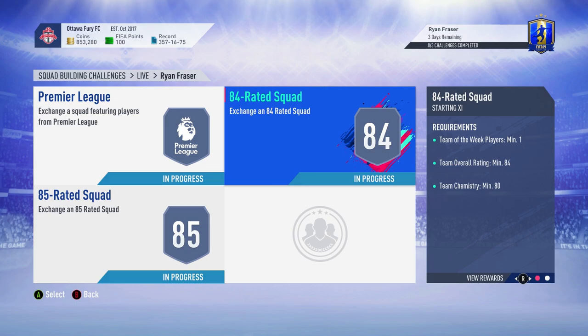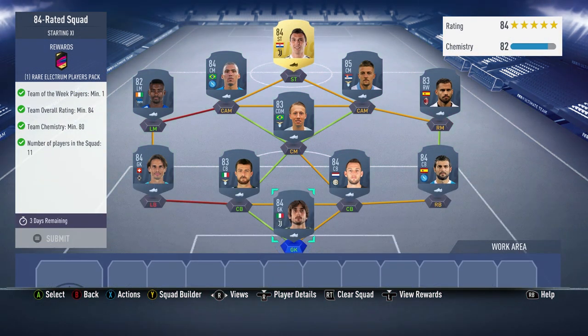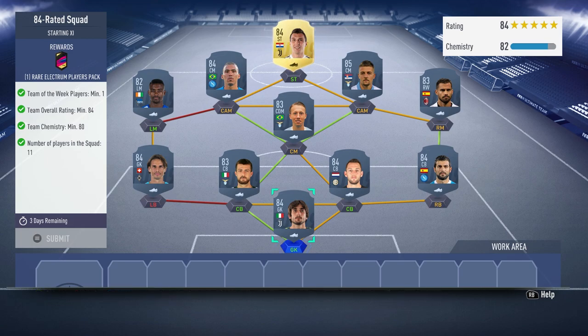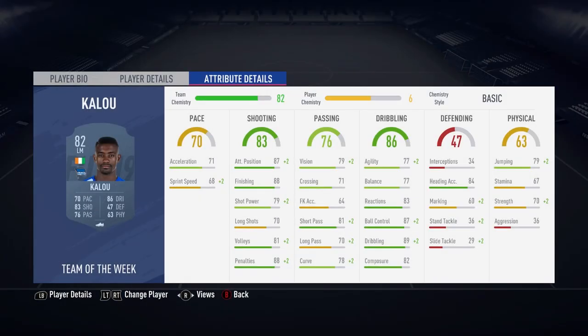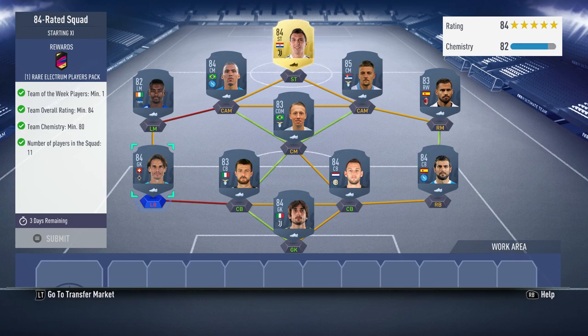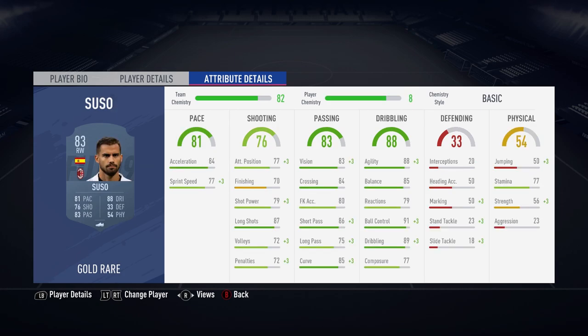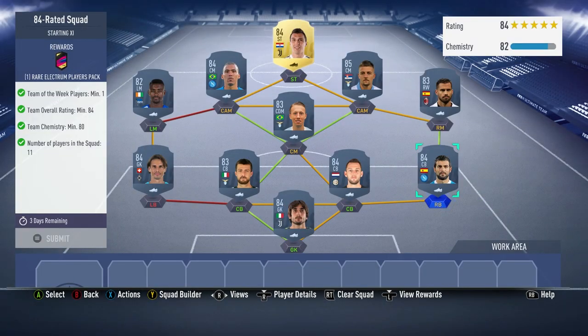On to the second team — this one is the 84 rated, coming in at 55k, and you get a 30k pack back. One team of the week, 84 rated — nice and easy for this one. We have Kalou in as our inform, with some players just linking up to him for a small amount of chem. It's Serie A because it's the cheapest league for this normally. I'll run through the players, but they are the typical ones I tend to use in every solution like this.